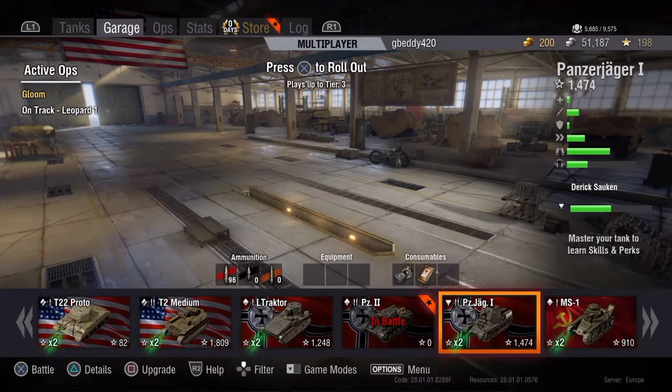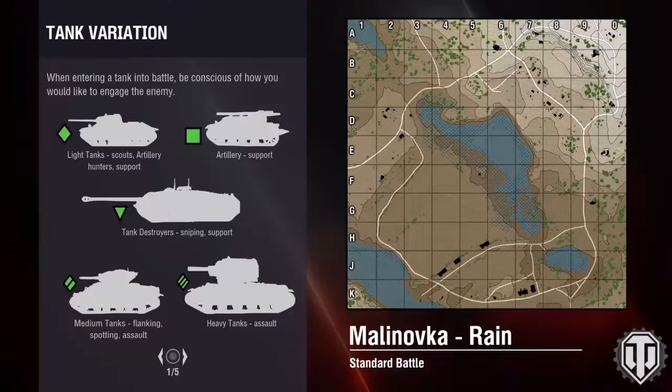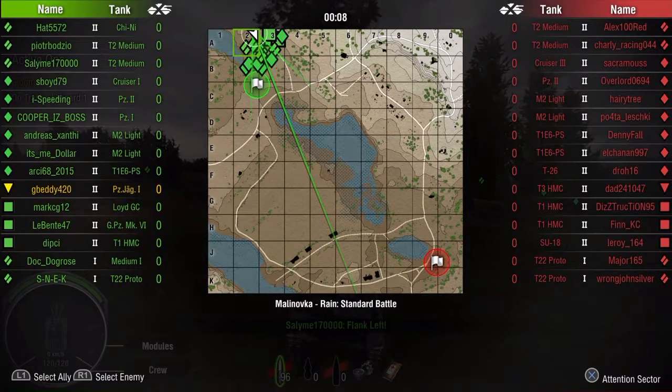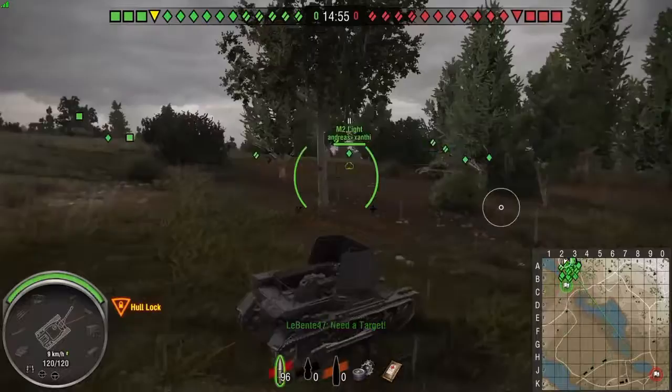Let's get into another tank. This time it's a PZ Jag 1, which is the tank destroyer. Malanovka — Russian map, and it's in rain. Nice. So yeah, that's all the classes of tanks. I'm running the tank destroyer with my team. We've got enemies in the area — we either have to take them all out or capture their base. Let's roll.